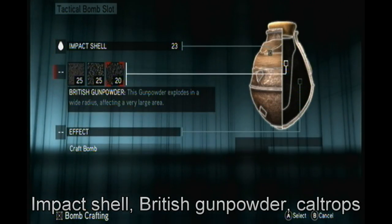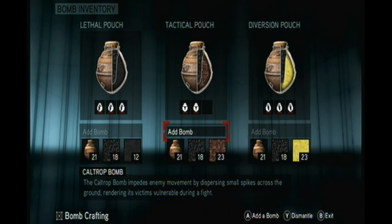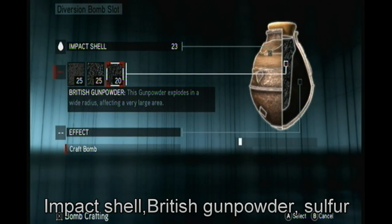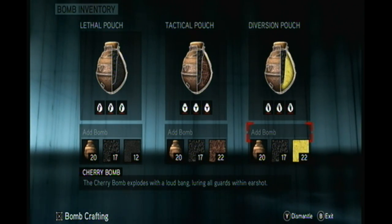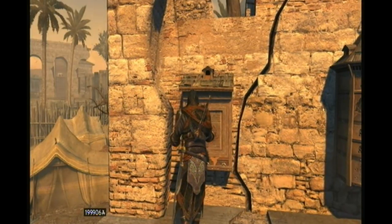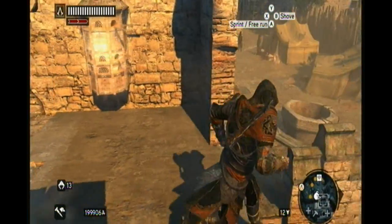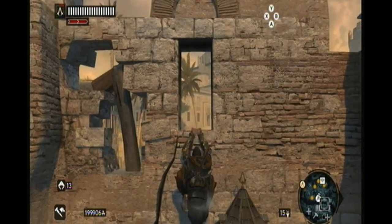And some Cherry bombs — which are not food from Fallout. We've learned from last time. Once you get them, it's pretty simple. All you have to do is use the cherry bomb to gather them up, then hammer them with some Caltrop grenades or bombs, whatever they're called.